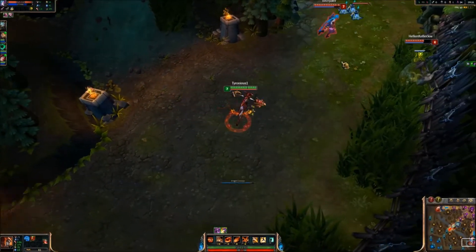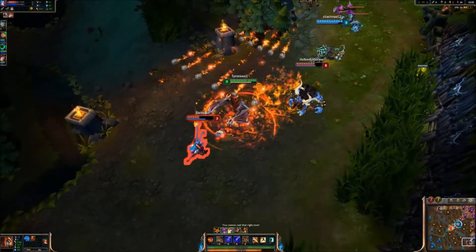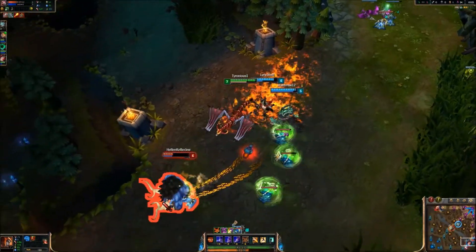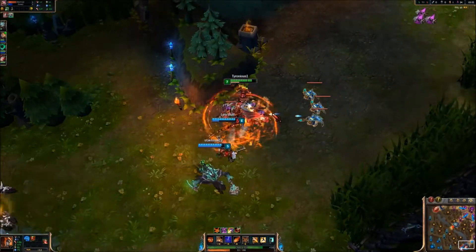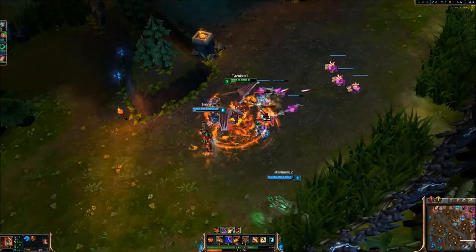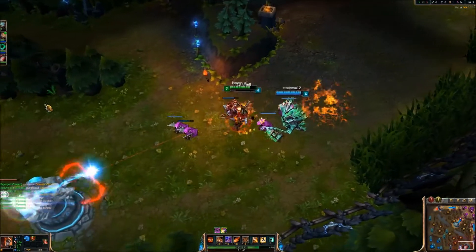Here we got them way out of position. I actually get lucky - Jinx runs into that. We catch her in the ult and I try to get it, but unfortunately I end up snared. That was definitely my fault and we don't end up getting anything out of this. It's one of those situations where I went in on a full health gank against the enemy and they had too much health.